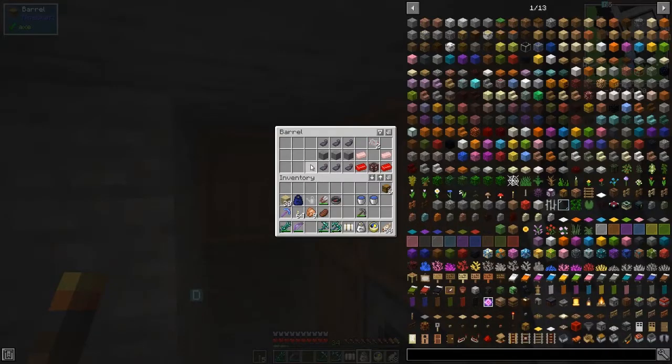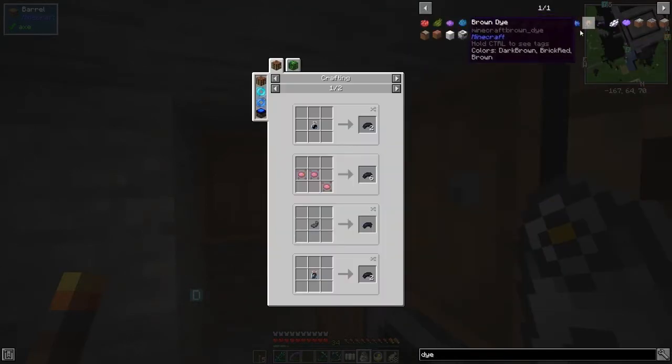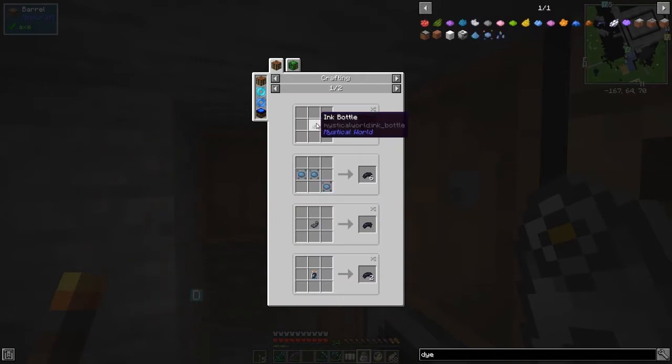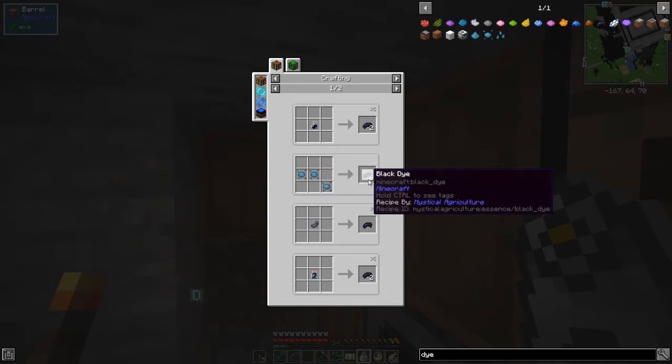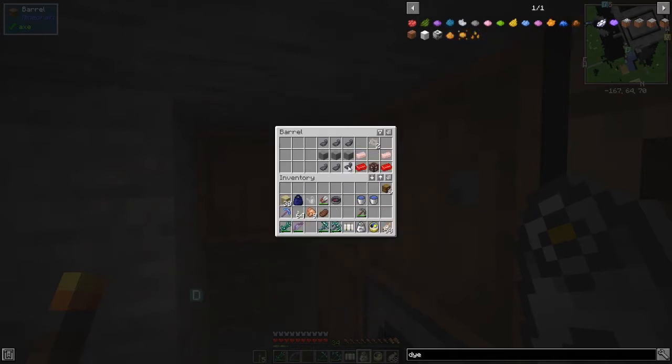I think it's in here — ink sacs, black dye. I was going to look at black dye because it's actually a difficult one. You'll see the reason it's difficult is because there aren't that many sources. You can do an ink bottle from Mystical World — I'm not sure how you get that — then you've got the colored dye essences from Mystical Agriculture, and we've got ink sacs. We can do ink sacs, but normally we get them by killing squids.